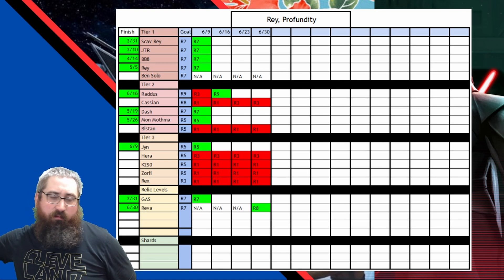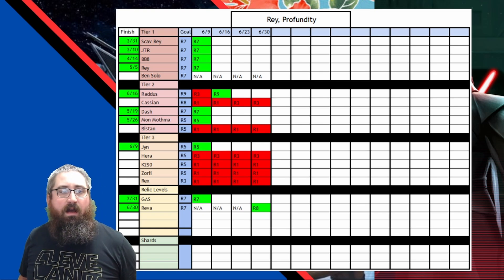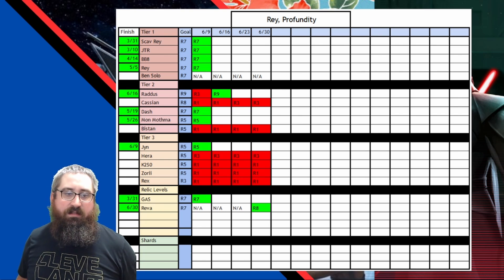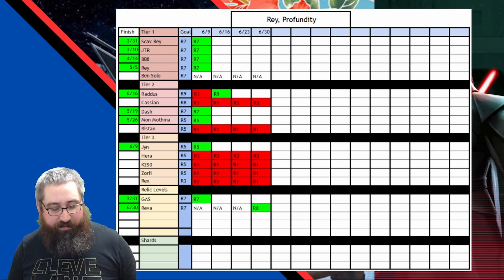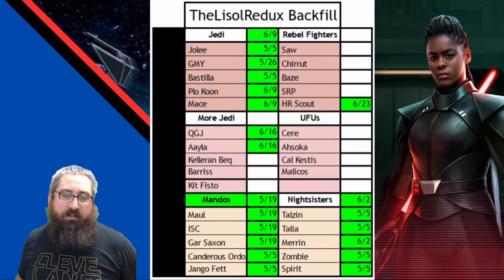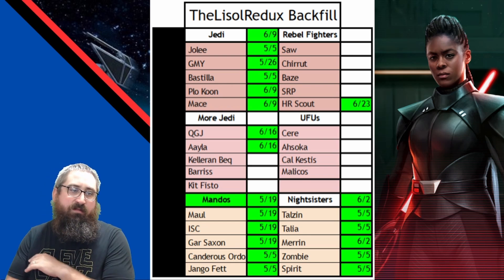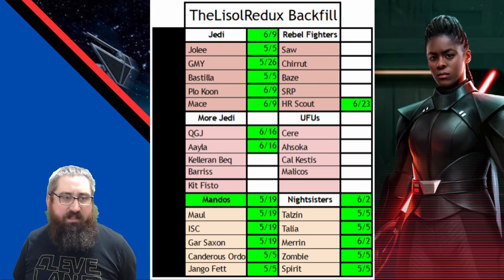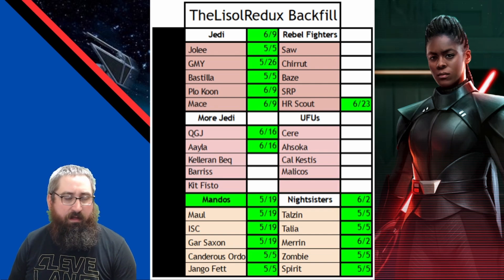I'm working on Rey, the Profundity, and some odds and ends here. As you can see, Profundity has stalled, but that's because I unlocked Riva on this account and was able to take her straight to Relic 8. With the changes to the gear economy and raid rewards, it's allowed me to backfill my roster, prepare for future journey events, and take some teams up to G12 for depth.